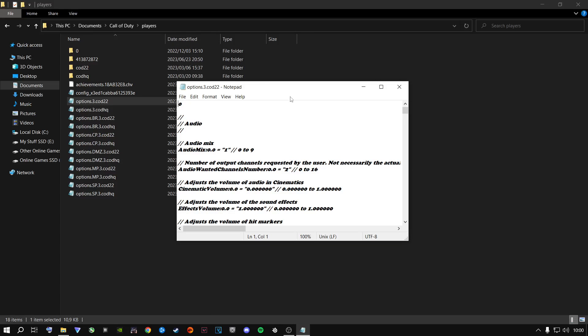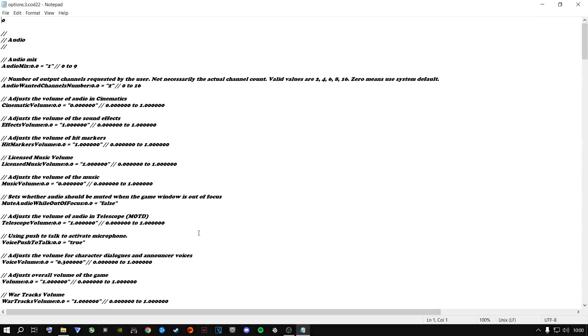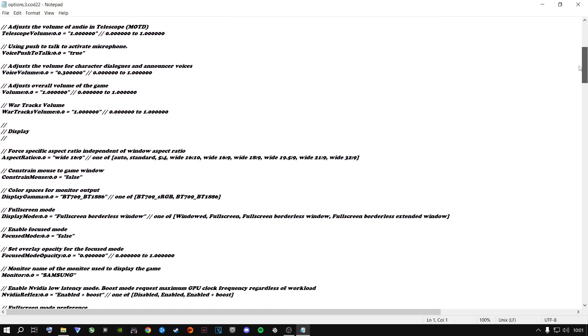Open this with any notepad or any editing software that you can type with. You're going to copy every single thing I have inside here — copy the values as-is. This config file is going to make your game run much better because I've tweaked things inside here myself. A lot of people don't know what to do inside the config file, so all you need to do is copy my settings.